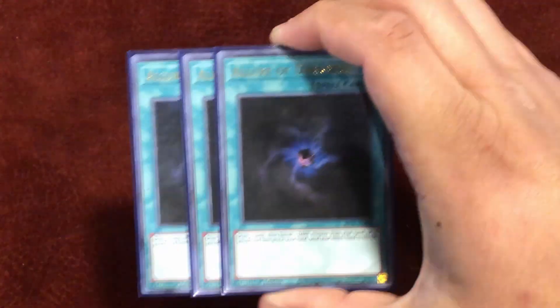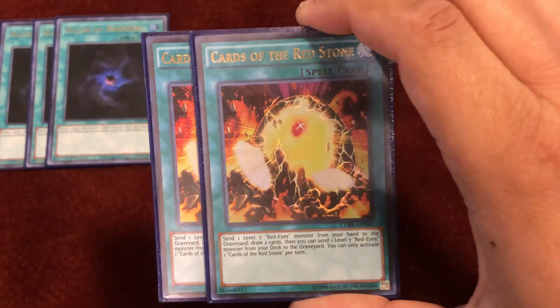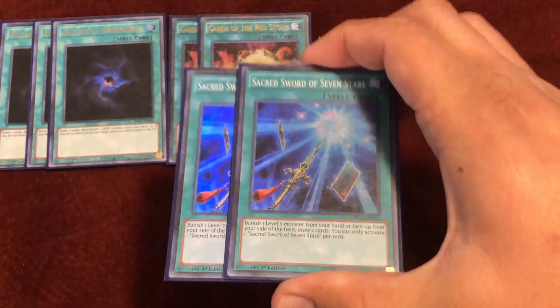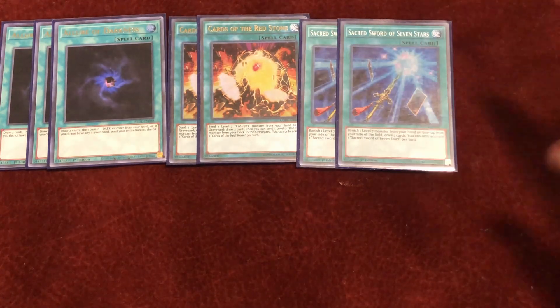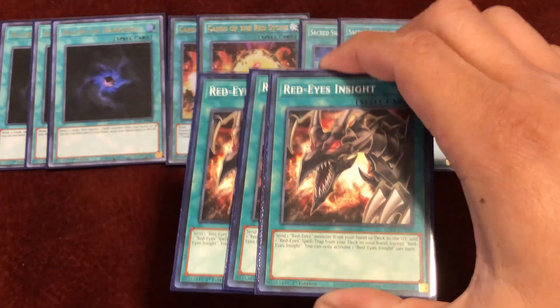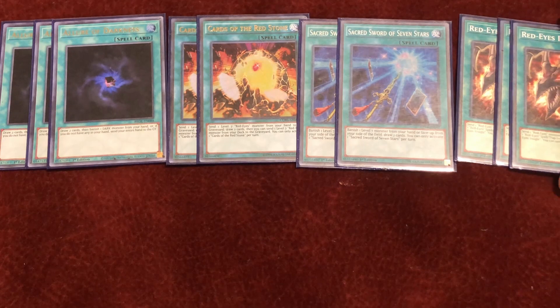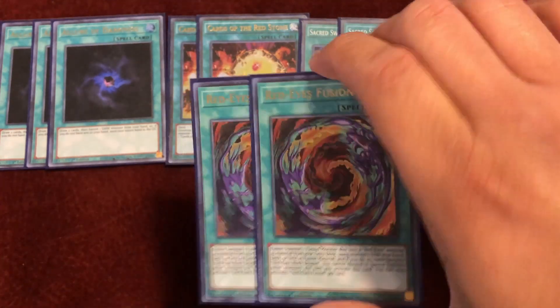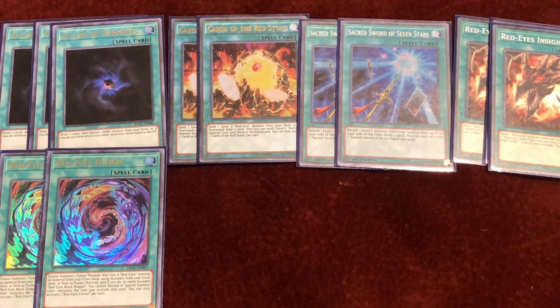Now the spells. Triple Allure of Darkness — it's an all-dark deck so it's never dead; draw power is always good. Double Cards of the Red Stone — that's why I play all those Red-Eyes, and it loads your graveyard. Double Sacred Sword of Seven Stars — that's why I play all those level 7s; this is your draw power right here, it gets pretty nutty. Triple Red-Eyes Insight — to search any Red-Eyes spell or trap you need and to load up your graveyard. Double Red-Eyes Fusion — double is fine with all this draw power, and you can search it with Red-Eyes Insight; you never resolve more than two.